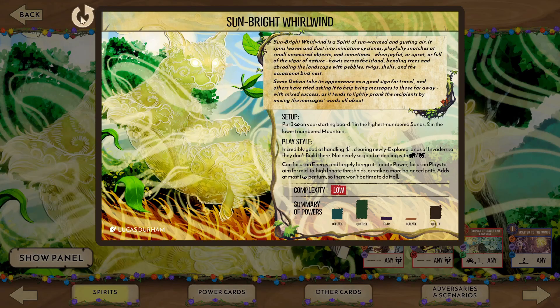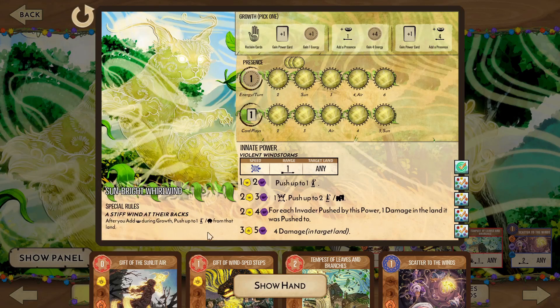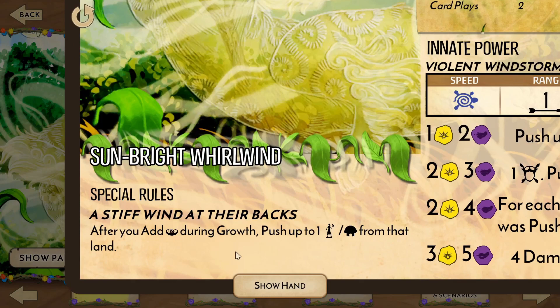We start with a presence in the highest sands and a sacred site in the lowest mountains. This can leave us a bit spread out to begin with, but we do have good range for placing presence, so this shouldn't be that much of a problem. The playstyle shows a penchant for keeping lands clear before they're able to build, and in keeping with its fickle nature, suggests that any progression path is viable.